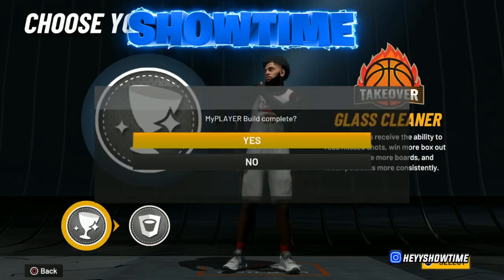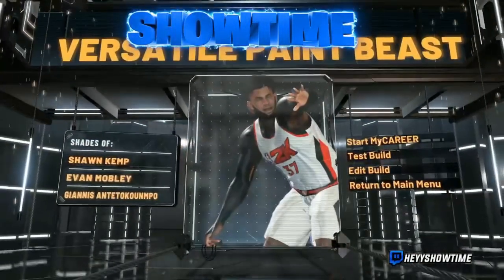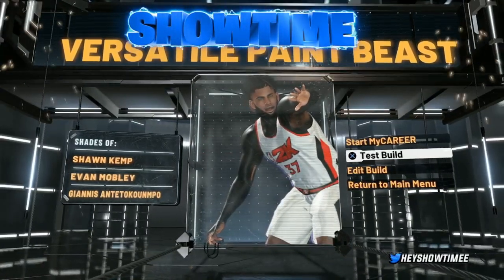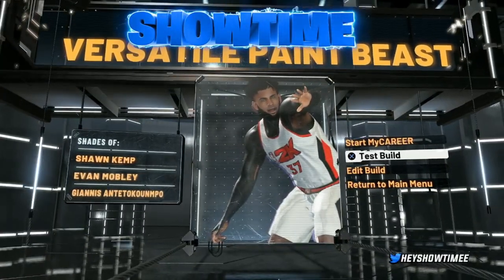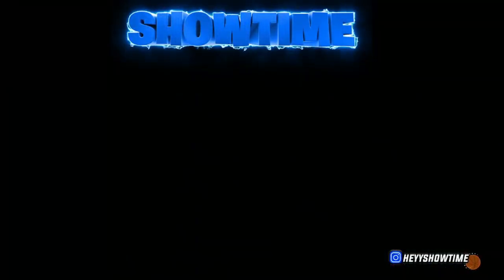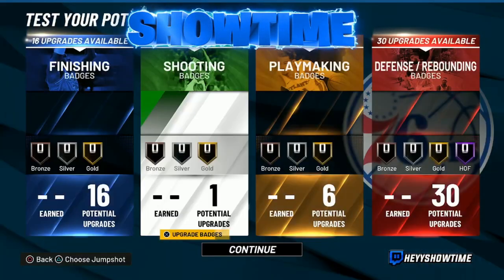This build has it all — 90 speed, it's heavy, gets pretty much a 99 rebound, it's unstoppable. This is the best paint beast build in the game. For the takeover, I went with the glass cleaning takeover — the best takeover in my opinion. And there you have it: my official versatile paint beast build, the Hey Showtime build.